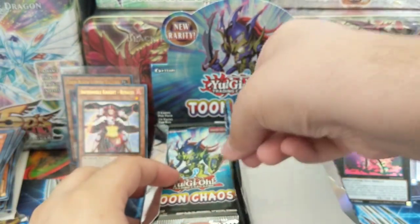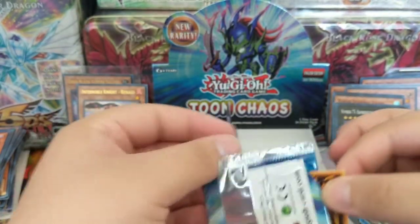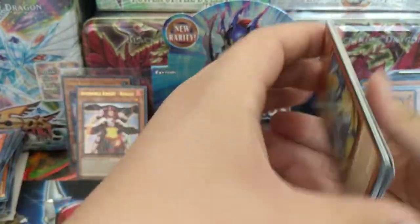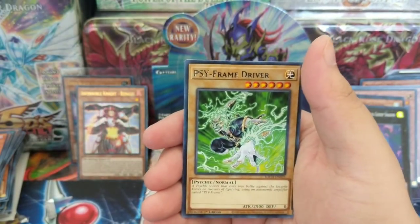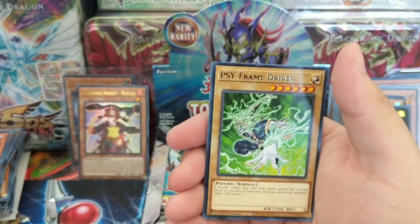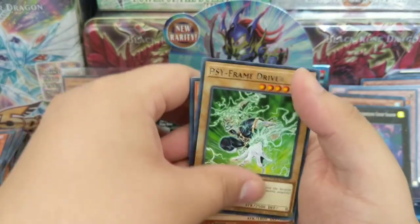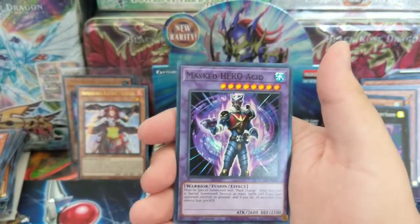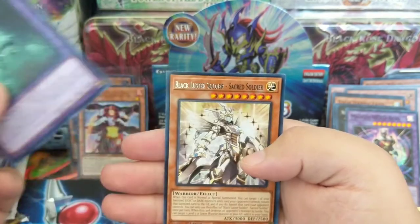Be more cautious of where I buy it from now. I really hope nobody else has the same problem as me — it would be pretty annoying. Light Pulsar Dragon, Psy-Frame Driver, Keeper of the Dragon Magic, Masked Hero Acid, Mud Dragon of the Swamp, Black Luster Soldier, Pot of Desires.